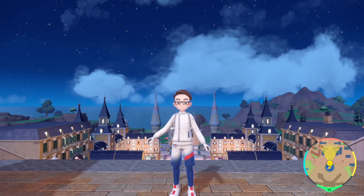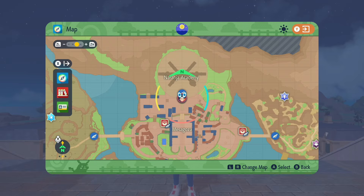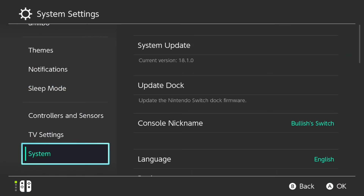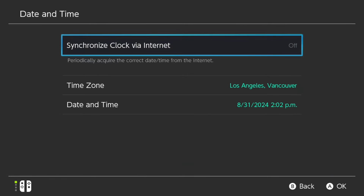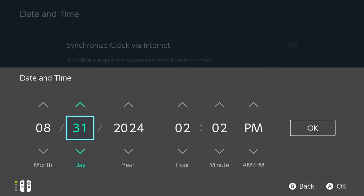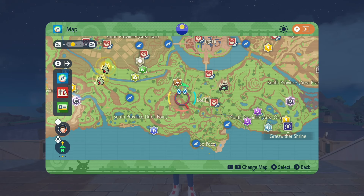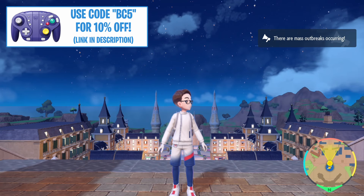If you want to farm the Dragonite tera raid den, open your map by pressing Y, then press your Home button, go down and select System Settings, then System, then Date and Time. Make sure Synchronized Clock via Internet is off, then go down and select Date and Time, roll back your time by one minute, press OK, and return to your game. You will now have a new Dragonite tera raid den, and you can do this as many times as you want to farm Herba Mysticas quite easily.